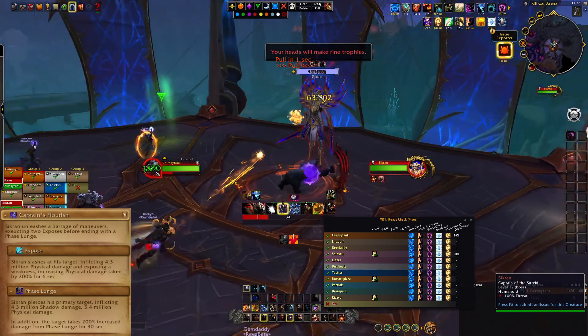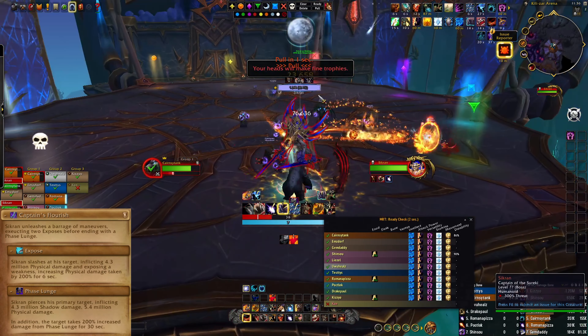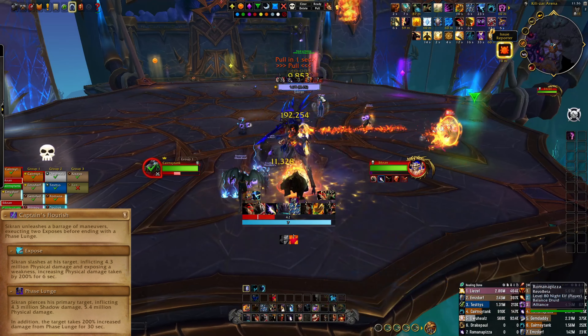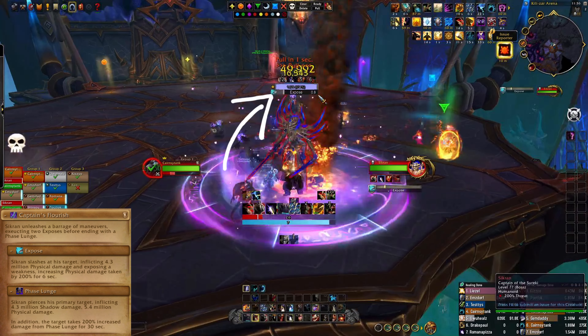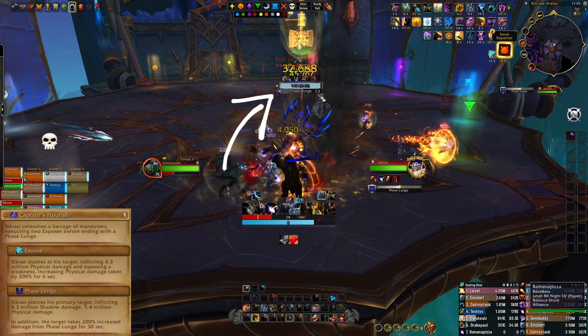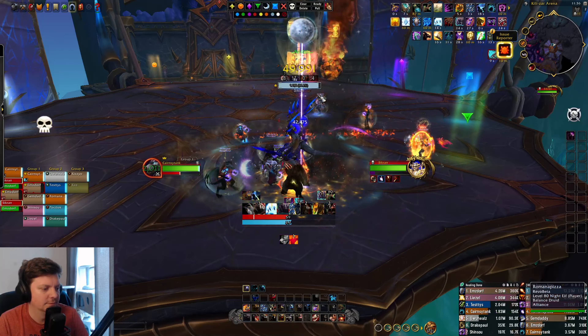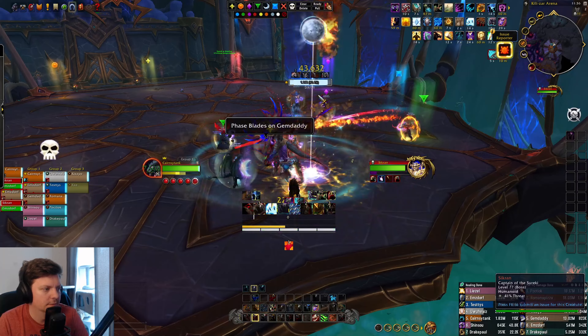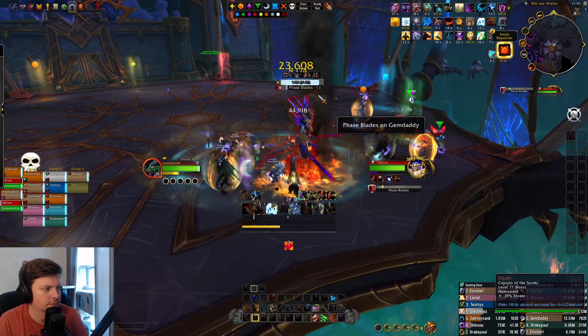The tank mechanic is basically a two-hit into a one-hit. You take the first two as the first tank and then taunt off. You can see here he's about to start casting Exposed — probably fine for the first hit, but use a cooldown on the second hit. Once he's cast that twice he goes into Phase Lunge, and the other tank needs to taunt off and take that hit. Then you stay tanking until the next combo: the current tank takes the two hits and you taunt back for the one hit.